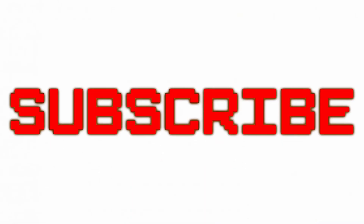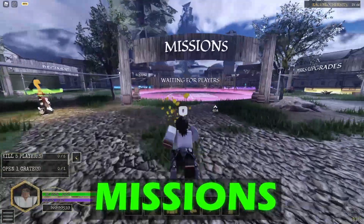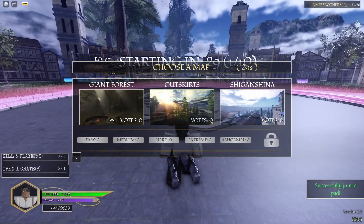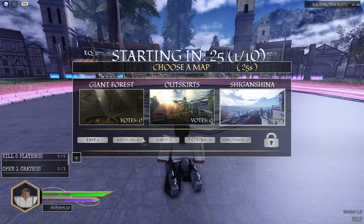Today I'm going to give you guys a little rundown on the game since it's your first time playing. The first thing I'll cover is missions. Missions are basically how you get XP and cash in the game. You want to stand on the pad and pick between a certain map and a certain difficulty.